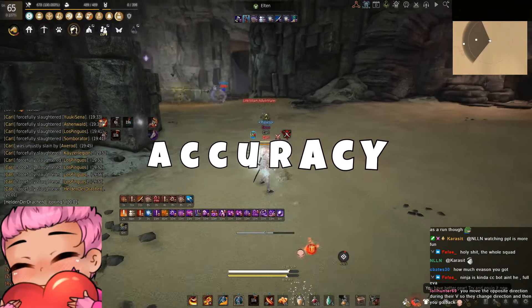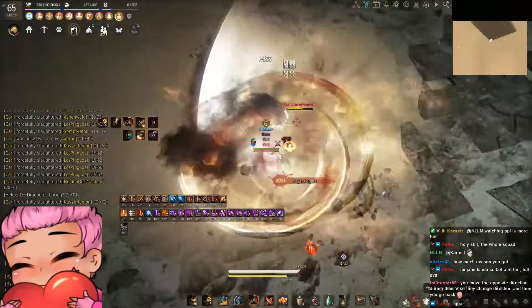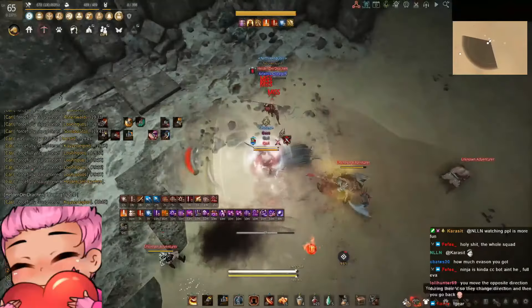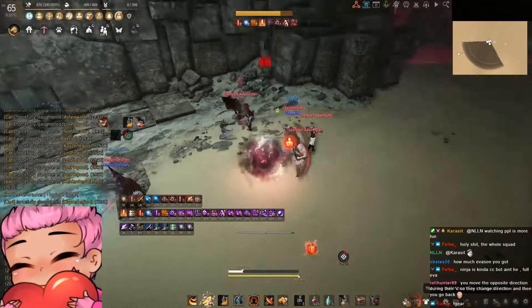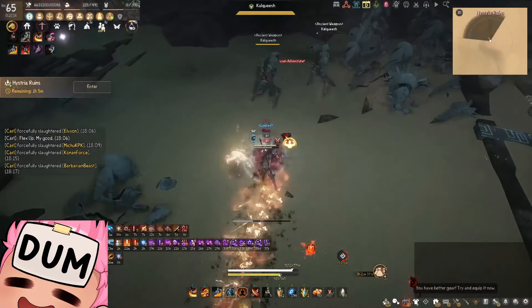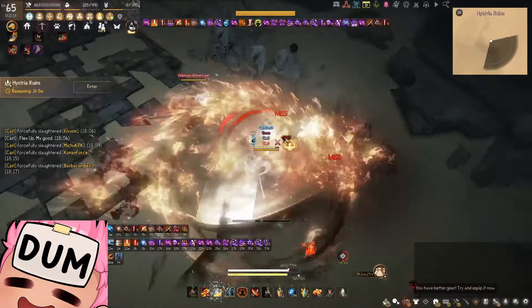Let's start with the evasion topic. If you've been tuning into my streams lately, you'll notice that I'm using evasion builds for open world content. I finally have managed to stack up on some really good gear, so I'm able to get away with using evasion while still reaching decent AP brackets. A typical build that I use looks like this: evasion offhand plus centaur belt with evasion crystals and lightstones, allowing me to reach around 1375 evasion.